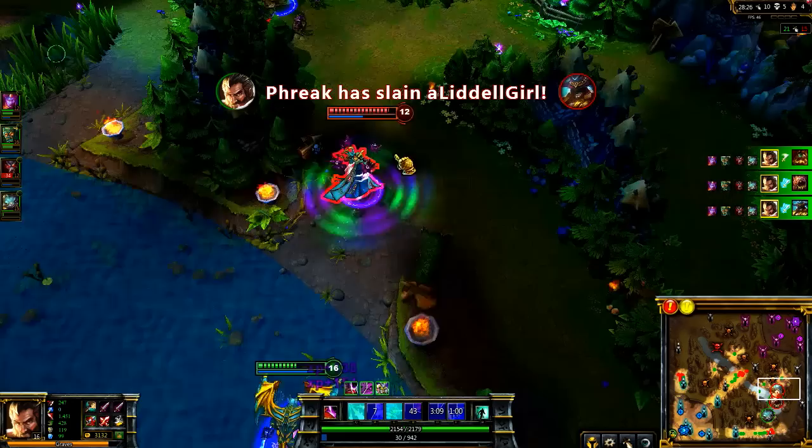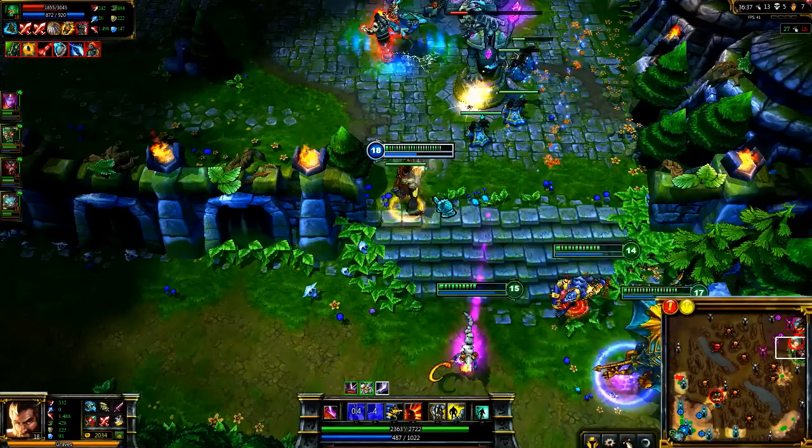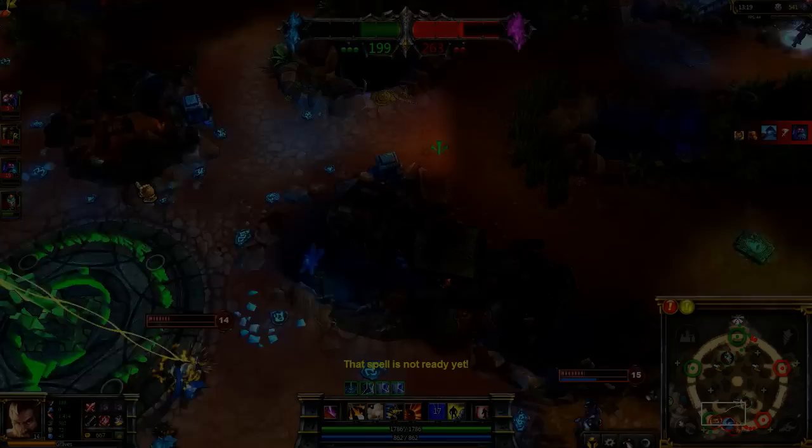Throughout the fight, my health bar had been moving up and down, so thanks to the lifesteal from Bloodthirster, I was able to survive the whole fight. By getting a fairly early Frozen Mallet, I'm able to tank a bit of damage and then regain it with Bloodthirster. I play aggressively against the enemy team, causing them to turn and fight me. I flash out, fire Collateral Damage into the enemy team, and jump back in with Quickdraw. We kill Sona and completely push them off of the inhibitor, taking it down.